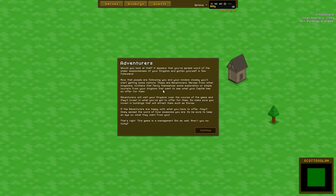It appears that you've spread word of the sheer awesomeness of your kingdom and gotten yourself a few followers. Now that people are following you and your kingdom closely, you'll start getting some visitors. These are adventurers — heroes from other kingdoms, civilians that fancy themselves some exploration, or simple tourists from your kingdom that want to see what your capital has on offer for them. Adventurers will visit over the course of the game, so invest in buildings that will attract them such as stores. If adventurers are happy with what you have to offer, they'll likely spread the word, so keep an eye on what they want. This game is a management sim as well!